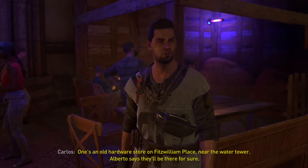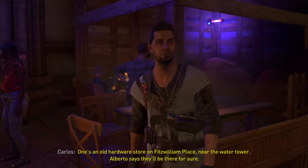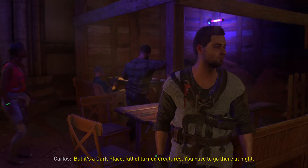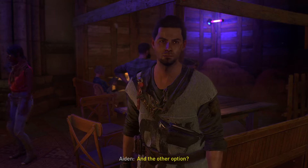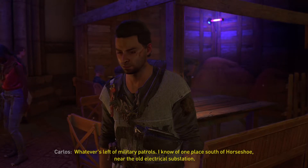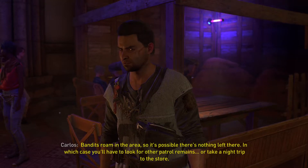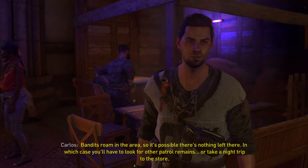As far as I know, they could be found in two places. One's an old hardware store on Fitzwilliam Place, near the water tower. Alberto says they'll be there for sure, but it's a dark place full of turned creatures — you have to go there at night. And the other option? Whatever's left of military patrols. I know of one place south of Horseshoe, near the old electrical substation. Bandits roam in the area, so it's possible there's nothing left there. In which case, you'll have to look for other patrol remains.